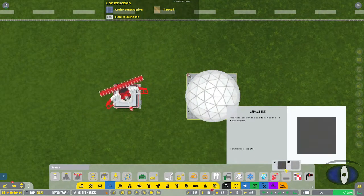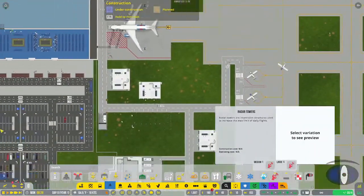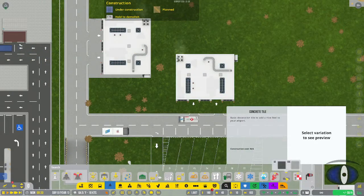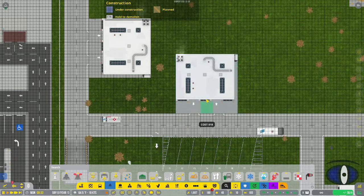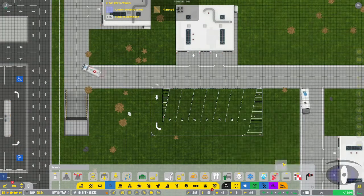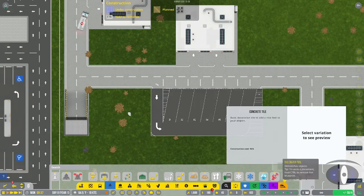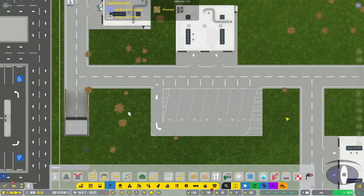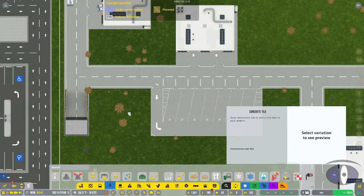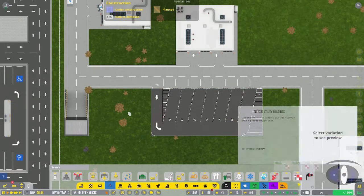Next we have asphalt and concrete tiles, which is how I fill in areas like around the depots - just click and drag and it fills in with concrete making everything look nice and neat. You can do the same thing with asphalt. For example around the parking lot - you can override it with whatever material you want. The parking lot actually looks better with asphalt.